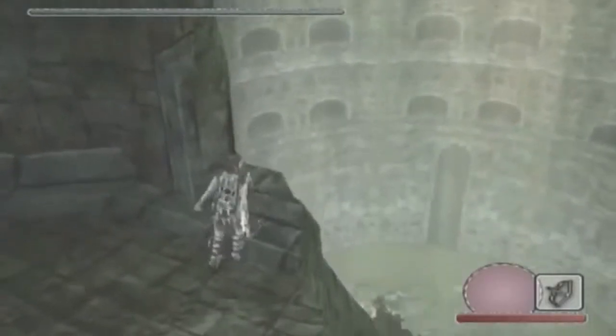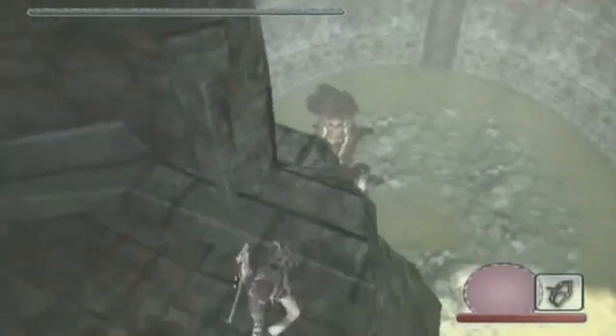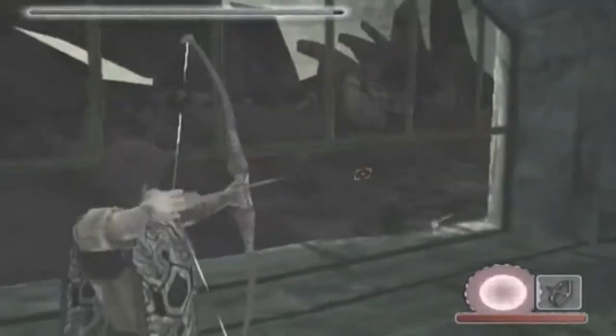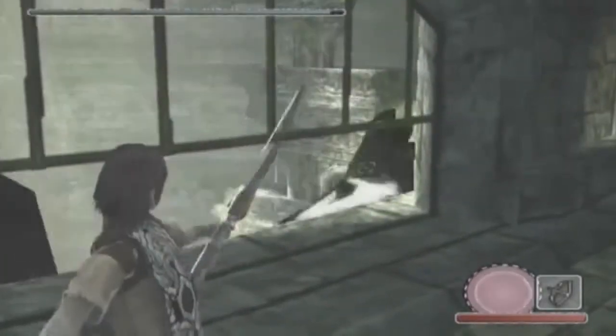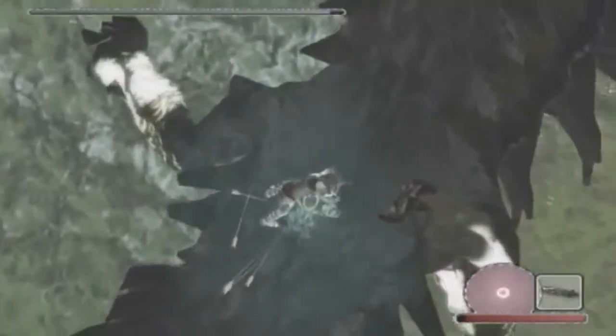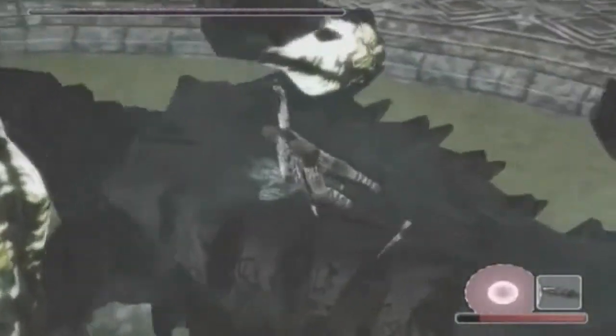Continuing the trend of having some of the smaller colossi on this list, number 9 is Kuromori, the 8th colossus, who is like this kind of armored lizard thing, which is really cool. You fight him in a ruined coliseum type of area, which is nice because the fight lends itself to the setting really well. Since he's all armored on top, you gotta go up to the top level of the coliseum and shoot arrows at him to get his attention. He'll start crawling on the walls trying to get you, and you gotta shoot his hands — or feet, or whatever they are — so that he falls off. He'll fall backside down like a turtle on its shell trying to get back up. That's when you jump on his underside and strike, because that's where his sigils are. I pretty much like this boss fight because it adds a different layer of strategy besides just climb and stab.